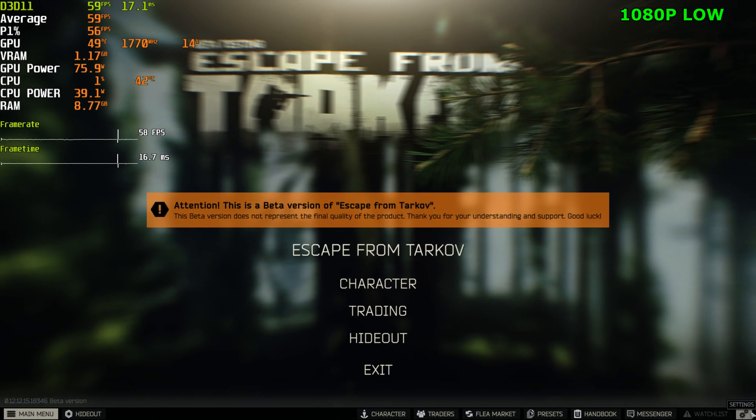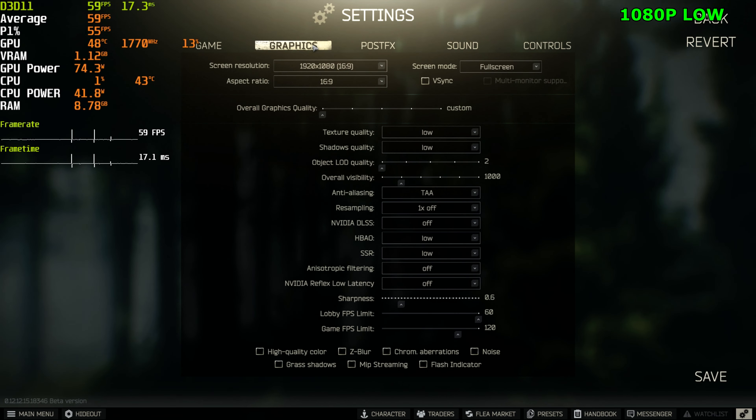Hello guys, today I'm doing a video on Escape from Tarkov using the RTX 3080. We're running a 5800X with 16GB RAM at 3200 MHz. I promised I would do a video of Tarkov with the 5800X when I got the chance to use it again — and I'm not on my own setup, it's not my CPU or my system.